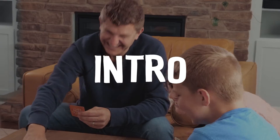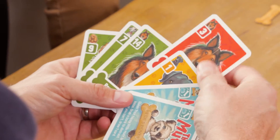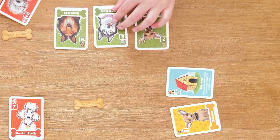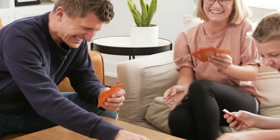Nuts About Mutts is played over three rounds. Players take turns playing cards until one player plays their last card. Everyone else counts their leftover cards, which turn into points. At the end of the third round, the player with the fewest points wins the game.